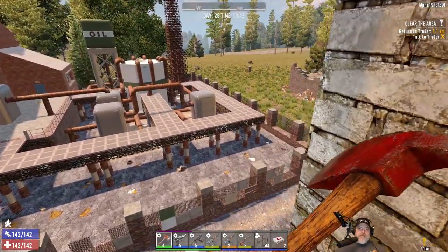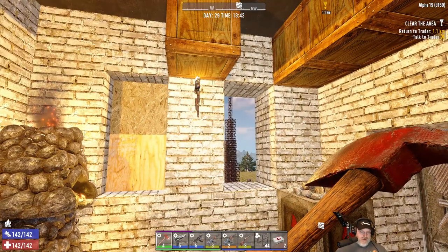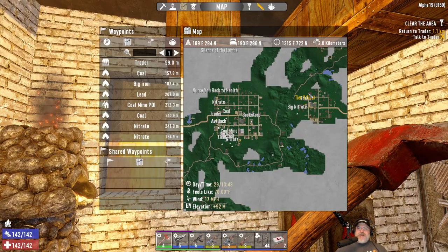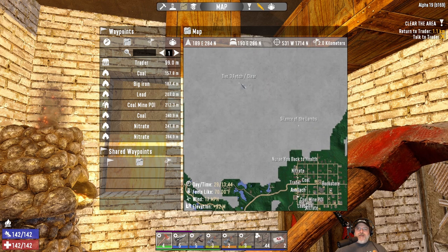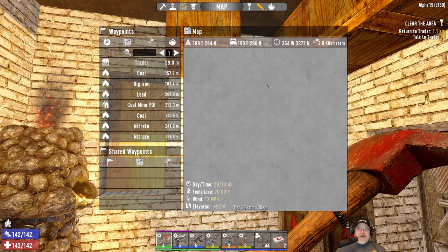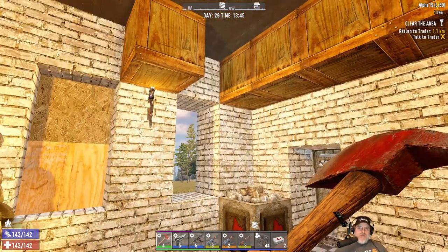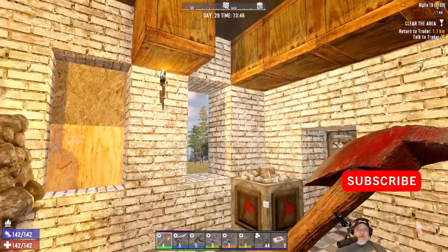Today we are going to go north. We're going to sell a bunch of stuff first, then go north after we take a sidestep to the east to turn that quest in. Our target today is this tier 3 fetch and clear. After that, we're going to keep going north in hopes that we hit the desert so we can get ourselves some oil shale, now that I know how to make gasoline.